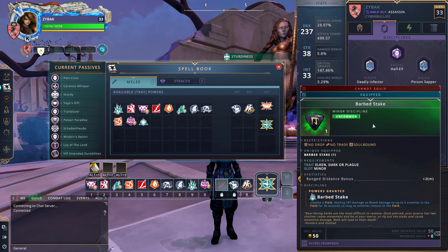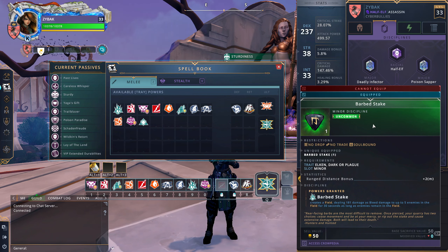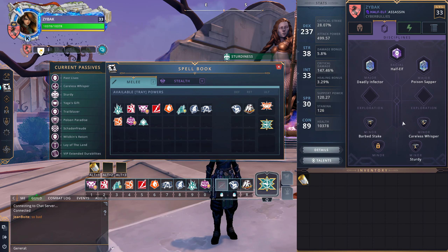Now let's get to the minor disciplines. First up is Barb Steak from the Plague Domain. I just throw this bad boy down — it takes two pips and I don't think about it too much. If people stay in it, great; if they take time to run out, that's fine. Barb Steak stacks with your Garrote bleed. It doesn't apply a bleed debuff, but it does bleed damage to anyone standing in it, so you can double-dip with your Assassin bleed. It's also AoE — hits multiple targets — but does very good single-target damage too.